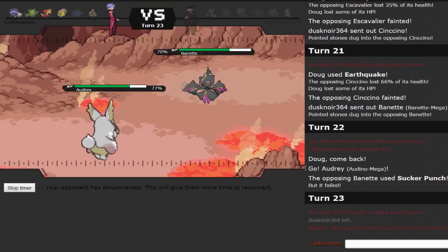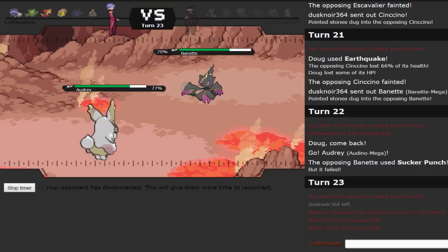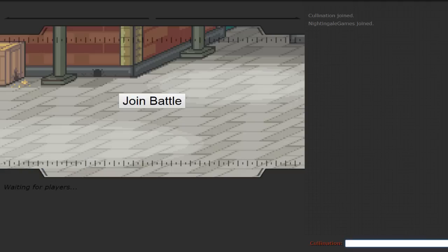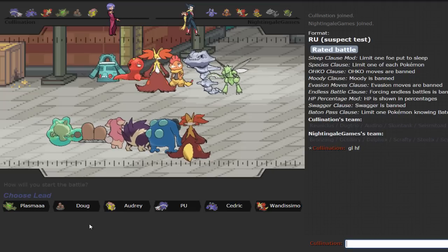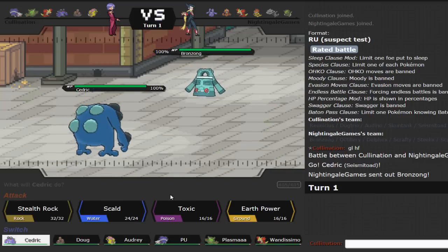So another forfeit at about 35 minutes. We'll look for another battle and probably do one more. I'm really liking the Delphox Sub Salac set — I'm happy I changed it from a regular Calm Mind with Life Orb. Unfortunately I haven't actually gotten to take advantage of the Salac Berry yet, but we'll see if we can get that to work.